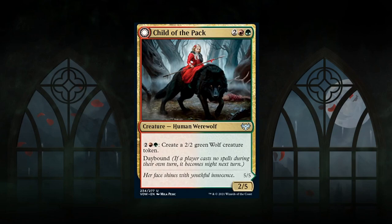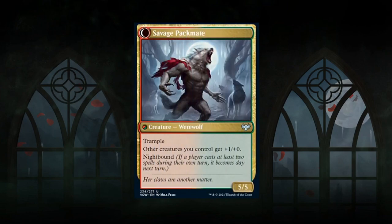Next is Child of the Pack, the red-green werewolf signpost uncommon. It's a 4-mana 2/5 with an activated ability for 4 mana creating a 2/2 green wolf token. On the night side it becomes Savage Packmate, a 5/5 trampler that gives all other creatures plus 1/plus 0. Unlike some Midnight Hunt werewolves, it loses the token-making ability at night but gains the pump effect instead — still a very powerful card that also gets a B grade.